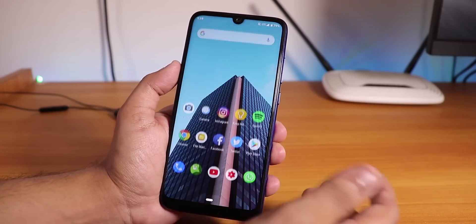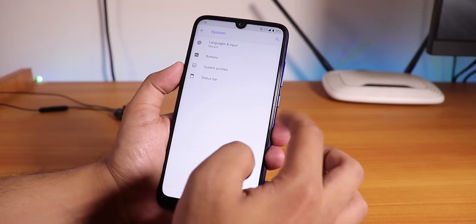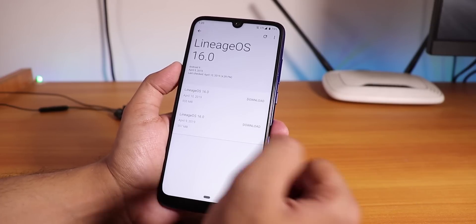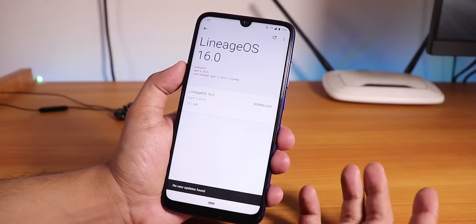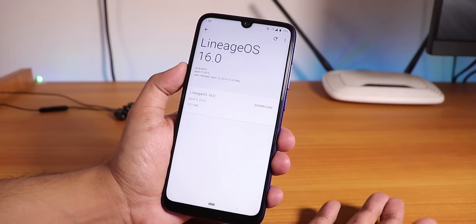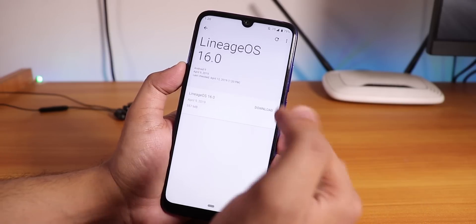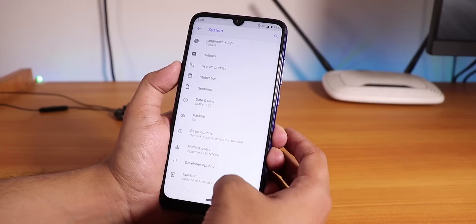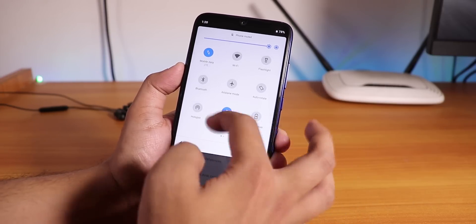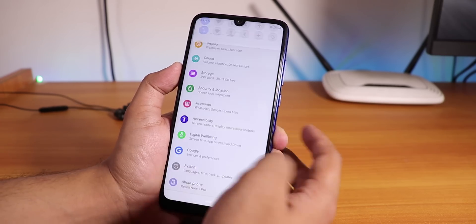In Settings > System > Advanced, you'll find the LineageOS updater. You can check for updates from there — the previous build didn't support OTA updates but I think this one will support future updates. The quick settings panel also has a heads-up notification toggle and a live display toggle.